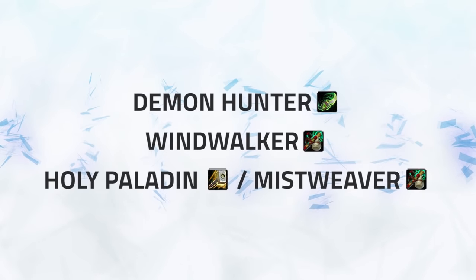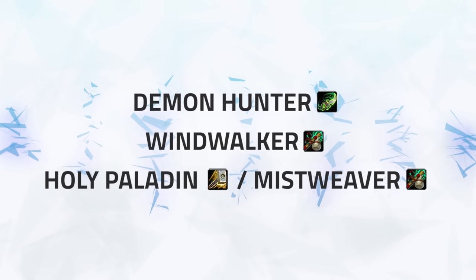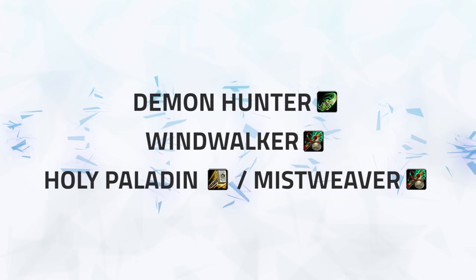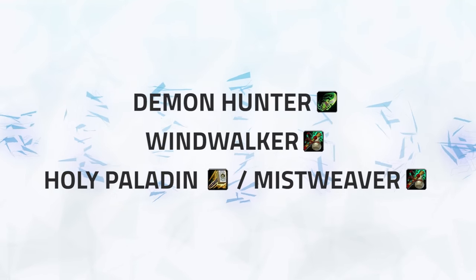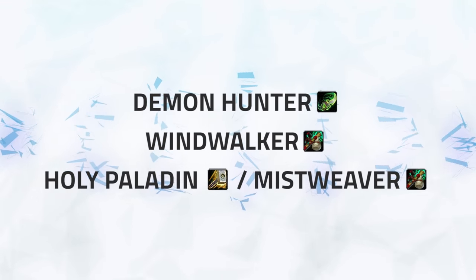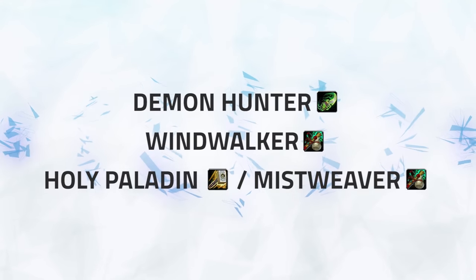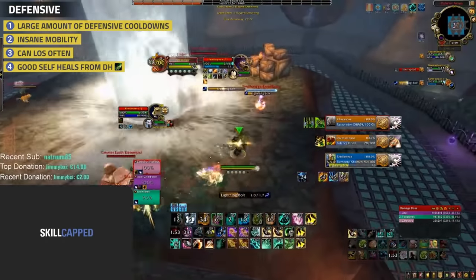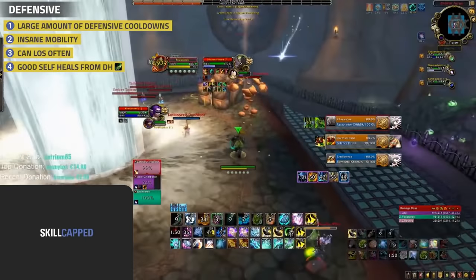Moving on, we've now got our A tier compositions. These are by no means bad, however they are seen less in both tournament and ladder play. The first A tier comp brings almost everything - two incredibly hard to kill classes combined with Mana Rift, often looking to either burst you down or simply outlast you and win on mana. Despite being an A tier composition, it can beat most of the S tier stuff. Defensively this is still quite hard to kill, but mainly due to the mobility of both classes - so comps with a lot of lockdown, like Rogue Mage, can easily lock you down inside of a stun and score a kill.